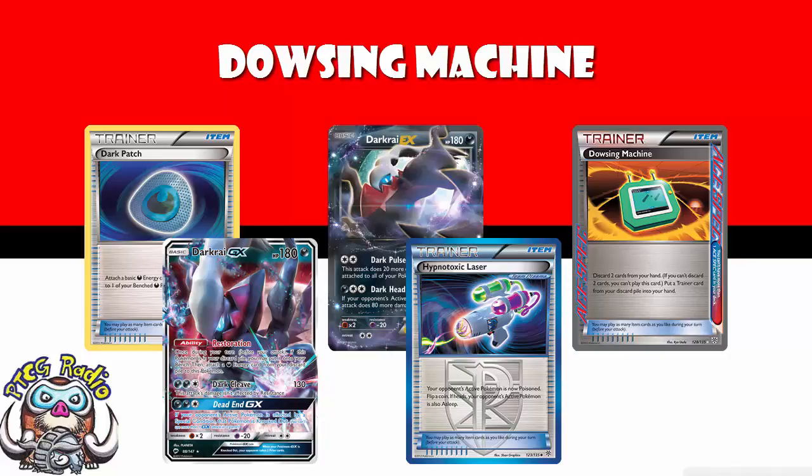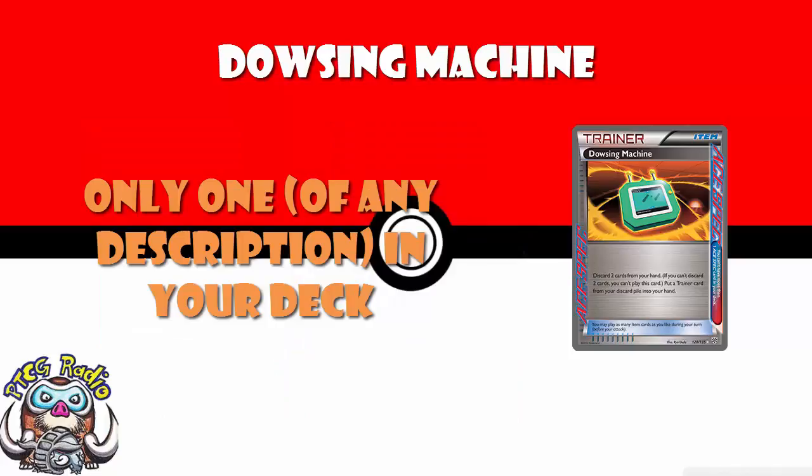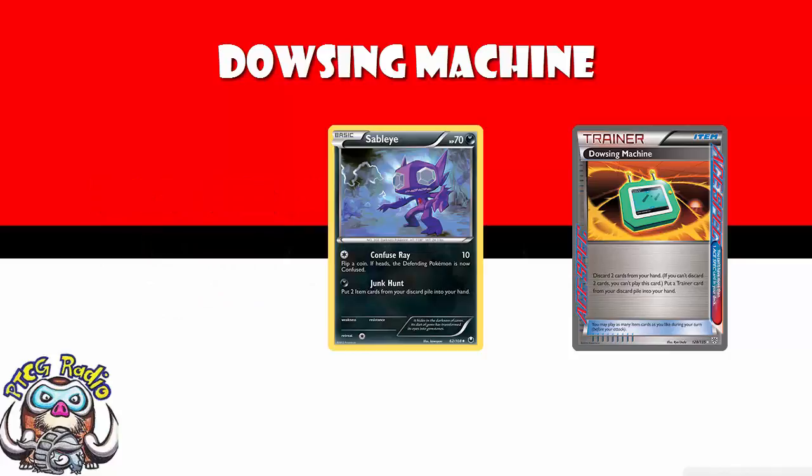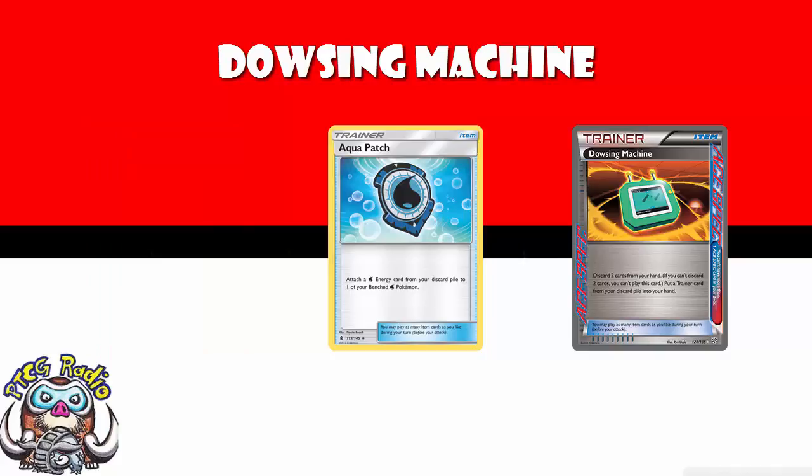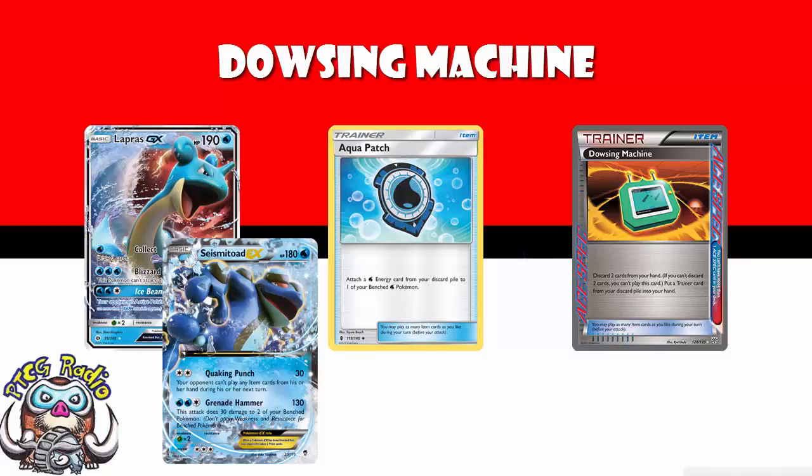Ace Specs are one per game — you can only play one of these in your deck. Something like Sableye can recover these, and you could also use Puzzle of Time to recover your Ace Spec Trainer card. Another deck that could use Dowsing Machine is Aquabox decks, using stuff like Lapras and Seismitoad and Aqua Patch. The theory here is exactly the same as using Dark Patch with Darkrai.